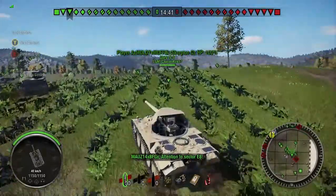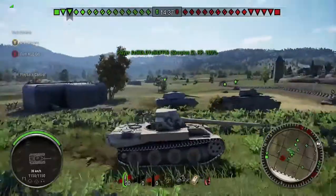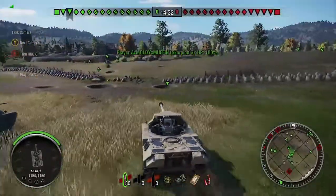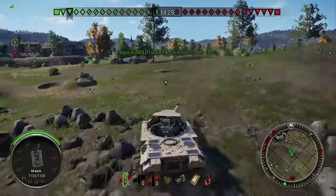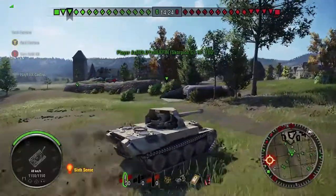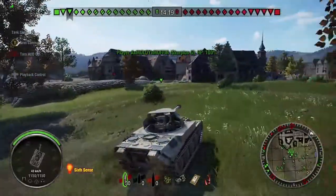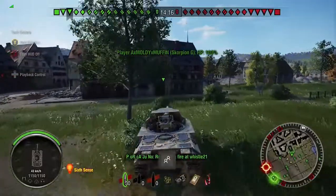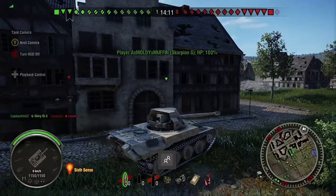So the Scorpion G — what is the Scorpion G? This is the Dicker Max 128mm and it's got a good gun, good accuracy, good reload, good pen. The biggest downfall is its armor, but I still managed to pull out ahead of most people in the game — I was top of the list. I felt I got a little lucky but that's how it goes.